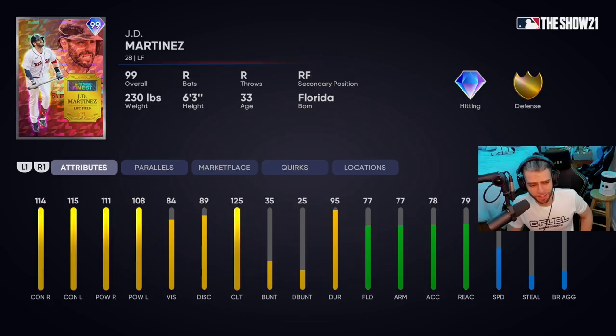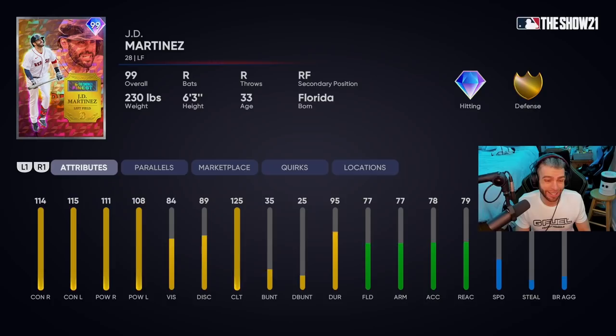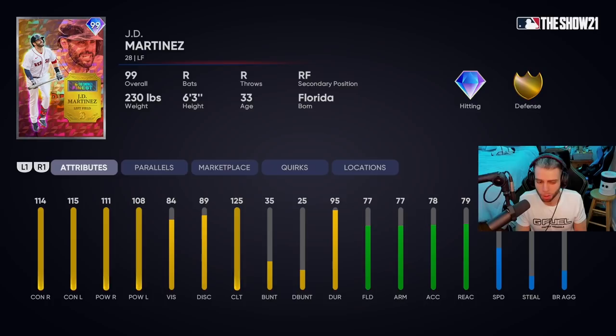Next up: JD Martinez — people wanted Verdugo but they got JD. 114, 115 contacts; 111, 108 power — like the super Mario baseball man, very well balanced. Not much to say about his offense, it's very well balanced. 77 fielding in left field for JD, with a 79 reaction. 51 speed — gold fielding JD Martinez with the parallel system. Quirks: Situational Hitter, that's about it. JD gets a C plus — great offensive numbers, good swing, can be a good pinch hitter, but no real place in the lineup for relative value.